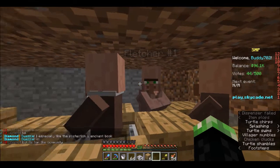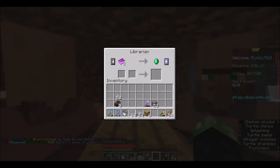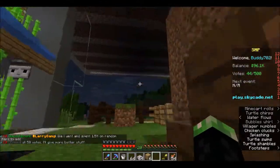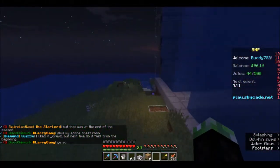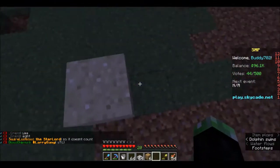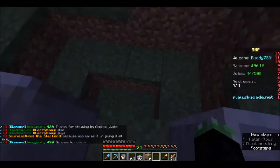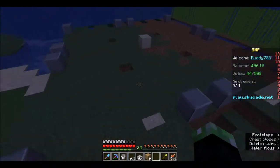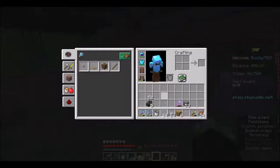You guys might be able to guess what we're going to be doing today — we will be building ourselves some lovely automatic farms. We've got one villager here which hasn't quite unlocked his last trade yet, which I need to unlock. And hopefully if they have mending at the end, that's going to be beautiful. I'd love to be able to get mending — that's what I want to do, because I want to sell mending books and have a good supply of them. So anyway, in today's episode we will be working on a lovely farm down here. The farm design was by Logical Geeky Boy.